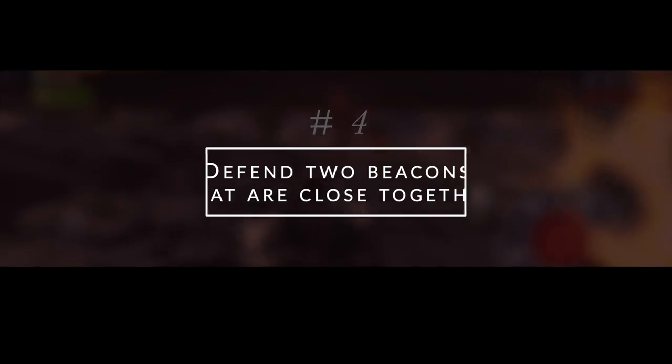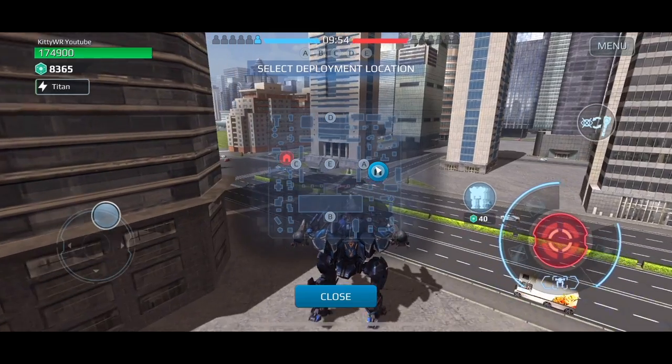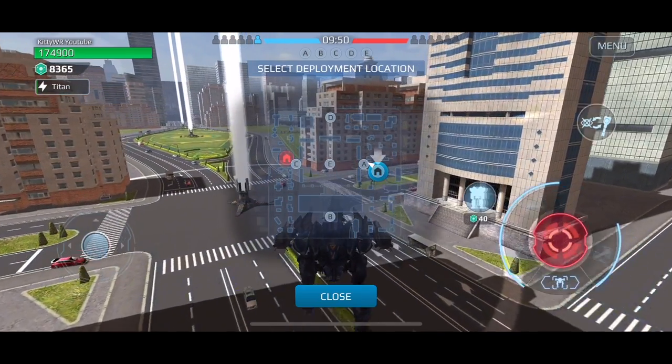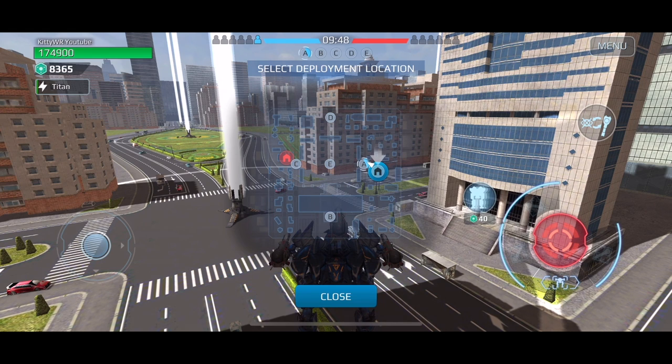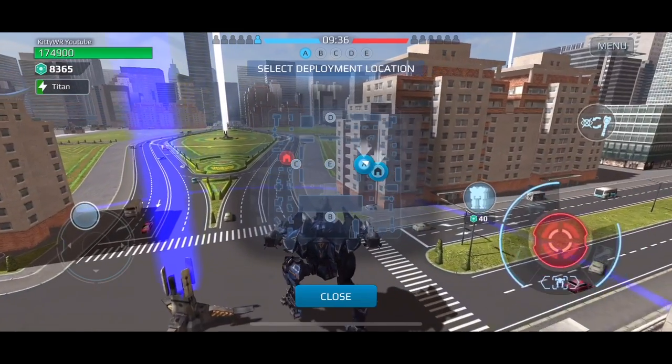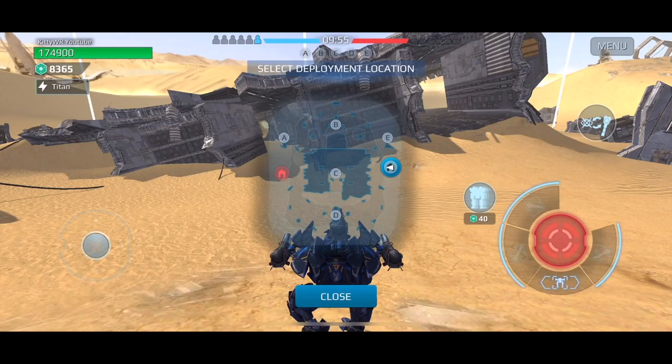Number four is specifically about beacon locations: defend two beacons that are closer together. Certain beacons are very close together, or if you capture one beacon, another is easier to defend. For example, in Shenzhen, if you're able to capture Beacon D, there are a lot of openings between the buildings and you're able to defend the center beacon much easier.